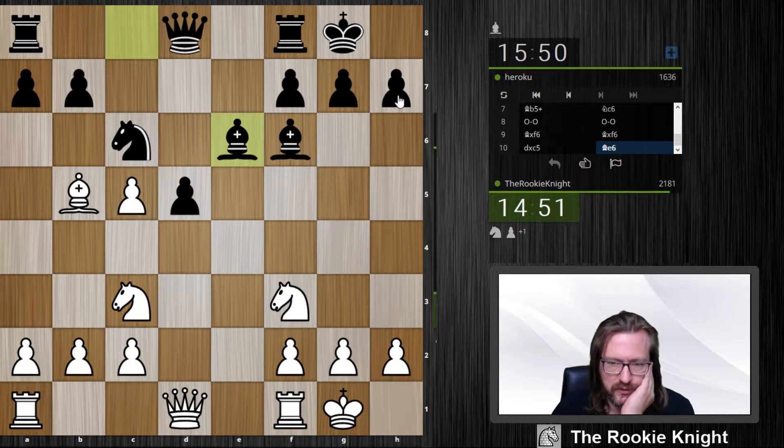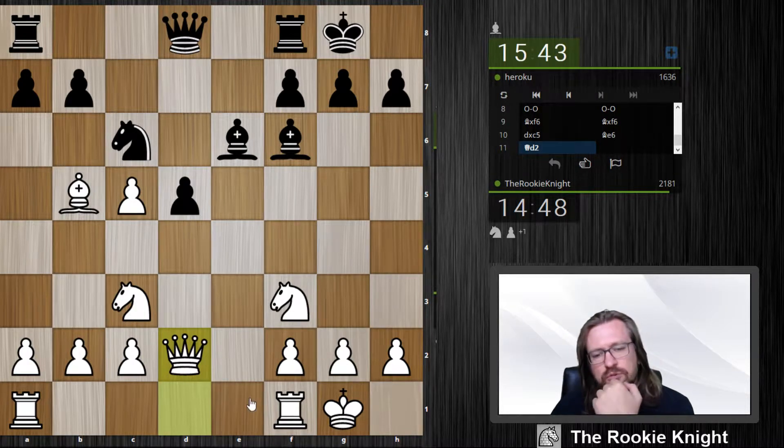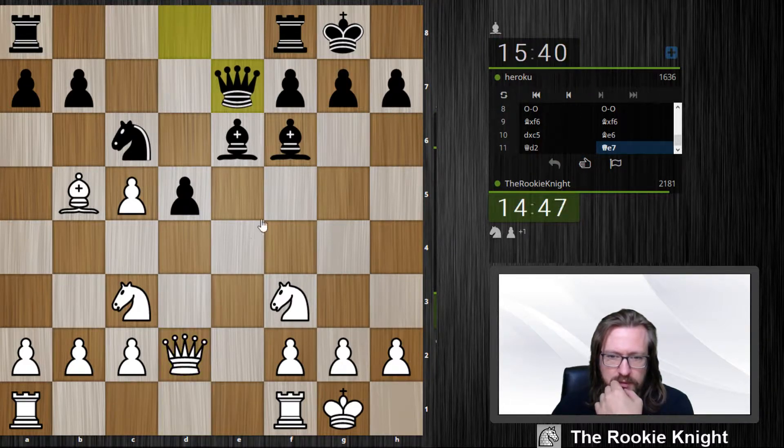I'd like to attack him somehow. Maybe queen d2, to protect the knight on c3, so that I can play maybe a3 and b4. I want to bring over the other rook and put even more pressure on the d5 pawn with rook d1.